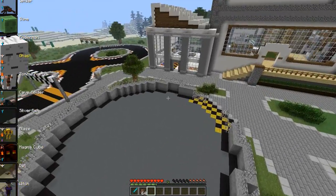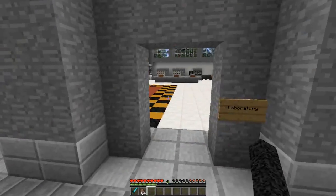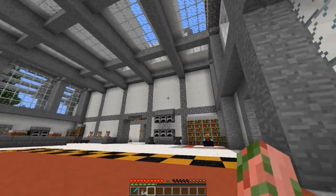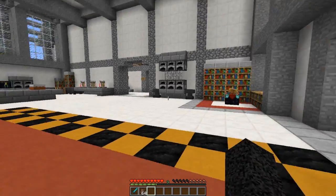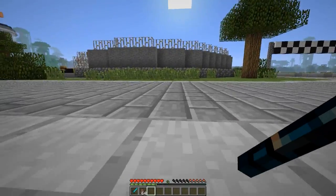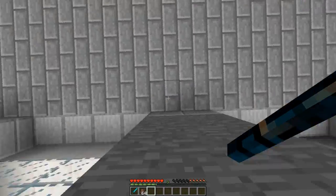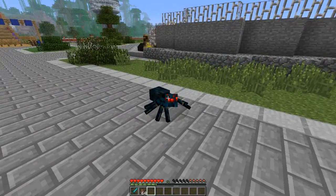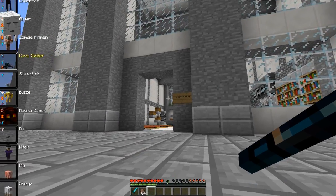The zombie pigman doesn't come with too many buffs - the only thing is you can't take damage from lava. Moving on, the cave spider - I'd actually prefer it over the regular spider because he's only one by one block, not a fat spider. He can also climb blocks and he's immune to poison damage, so he doesn't take damage from poison.